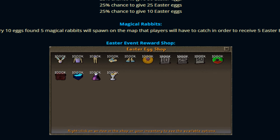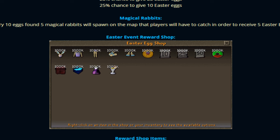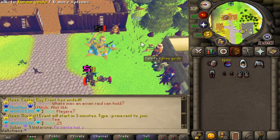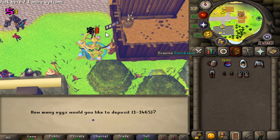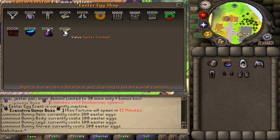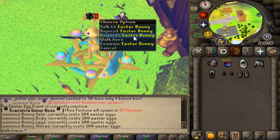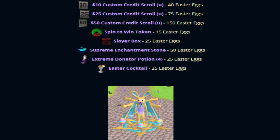Then we have the Easter shop, where you'll be able to collect a brand new set, custom donation scrolls, openings, and potions. You can find the Easter Bunny to deposit your eggs — obviously not depositing 1,500 eggs right now — but you can see all the lovely pieces costing 100 Easter eggs each. There's also the Easter attachment, custom credit scrolls, spin to win, and other items. It's a super OP event where you can make absolute bank.